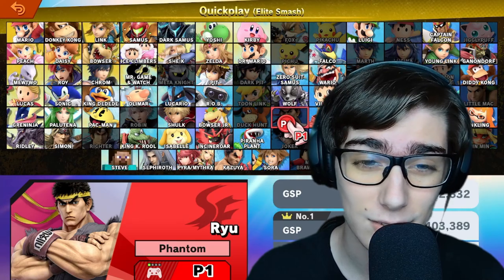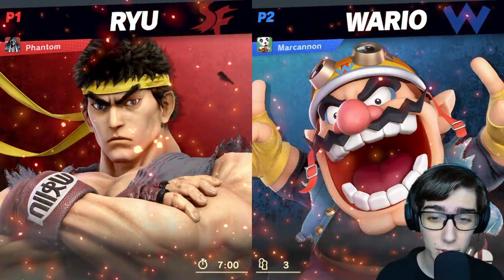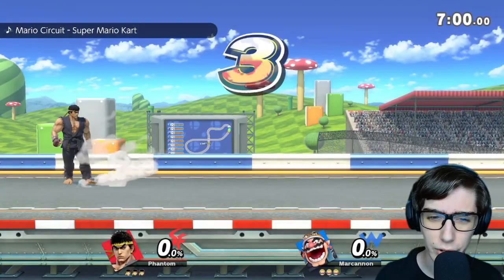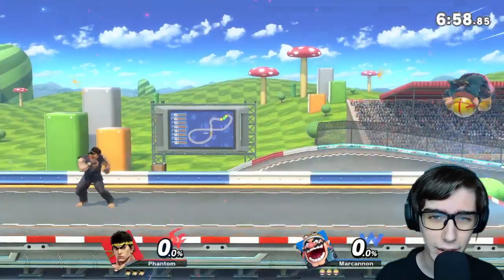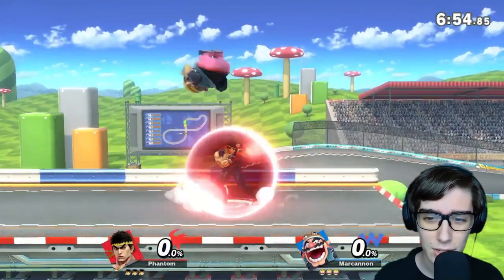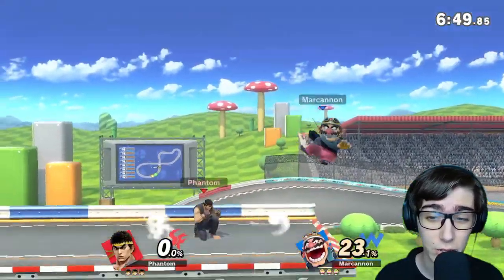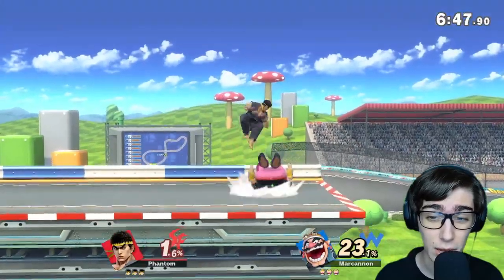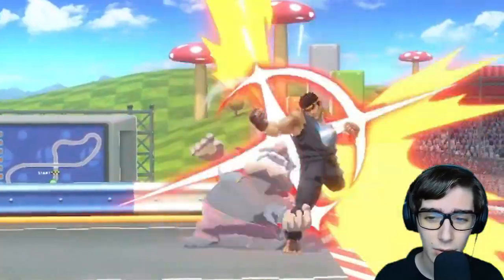My favorite has to be the black gold, of course. Let me show you how different Ryu is compared to Ken. We have Wario up first — I don't think we've seen a Wario in our Road to Elite Smash. Let's start with the iconic Hadouken. Ryu also has a super-powered Hadouken usable with a certain command input that increases his power. Let's throw that Wario bike — nice!